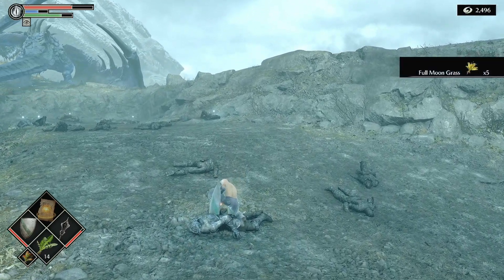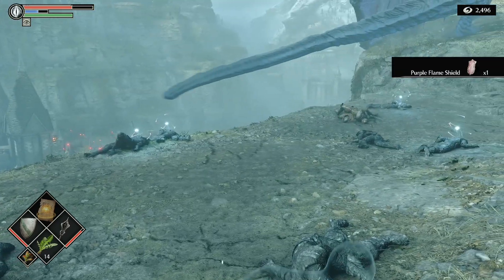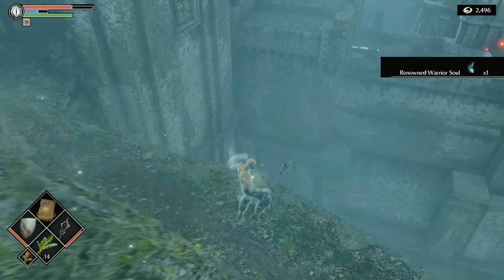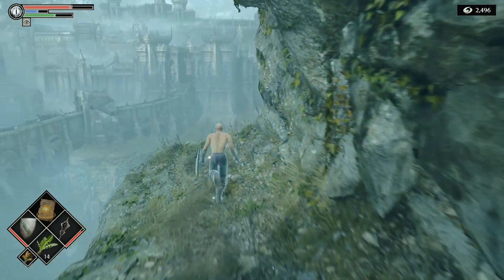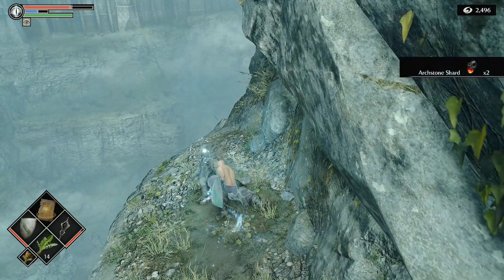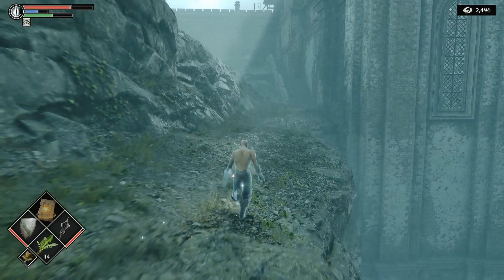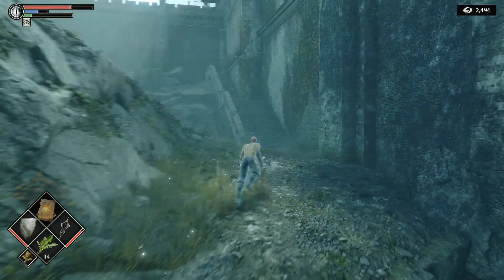We're gonna grab the first few items then roll off the edge. By the time we grab the last two here, the red dragon should return at this point. We're gonna just roll right off the edge. Run along this cliff and pick up two more items.